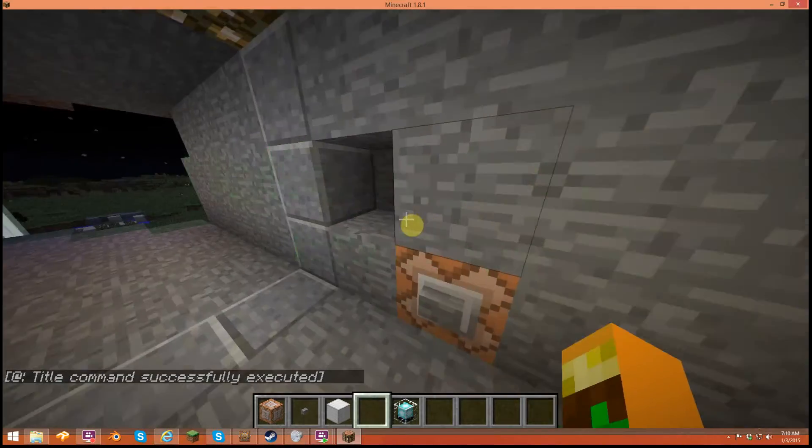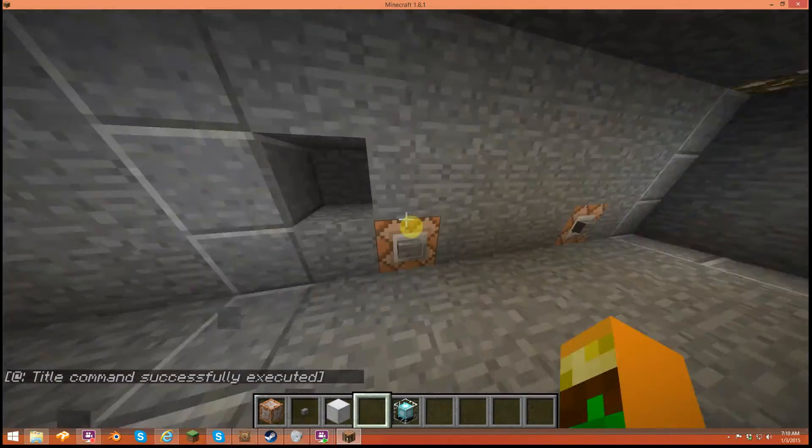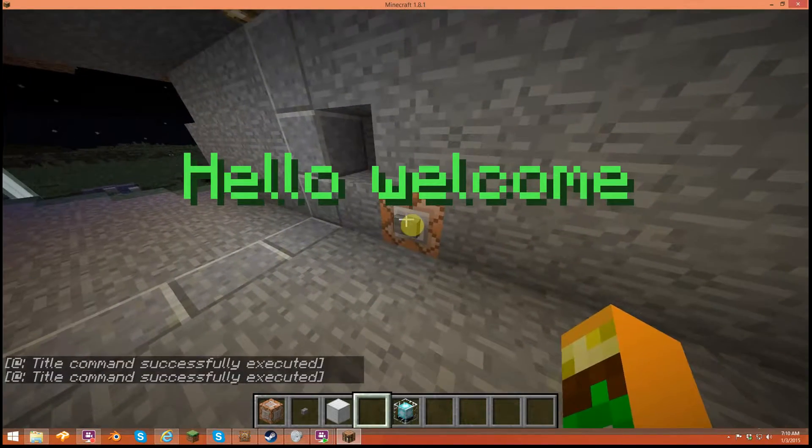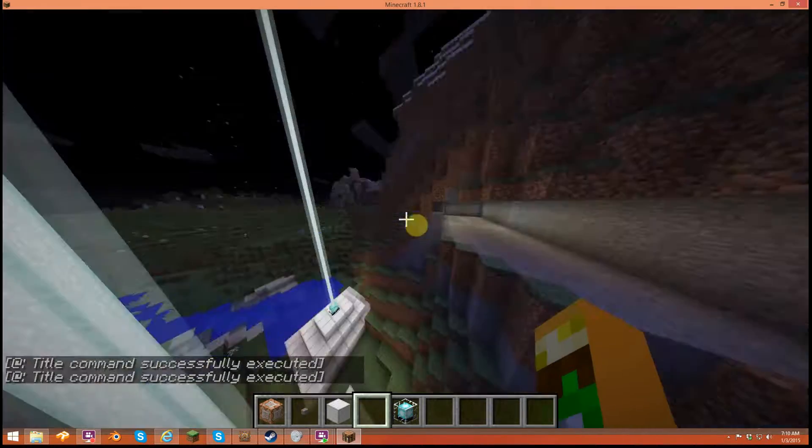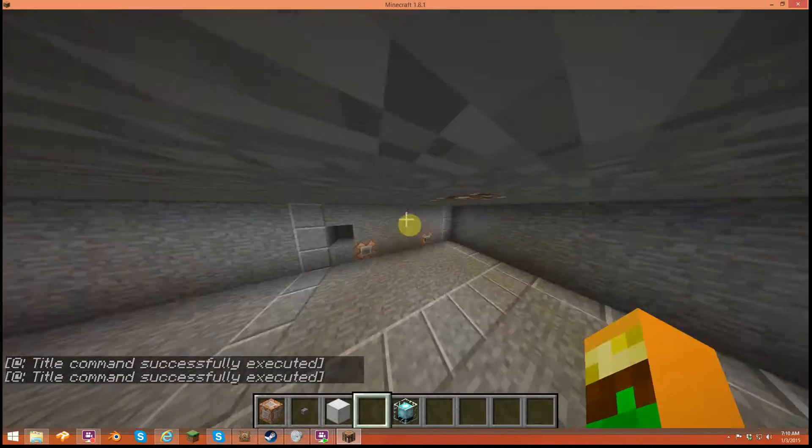Both of them get triggered at the same time — if one gets triggered, the other is triggered too. So there has to be a title on the screen to put a subtitle on the screen.